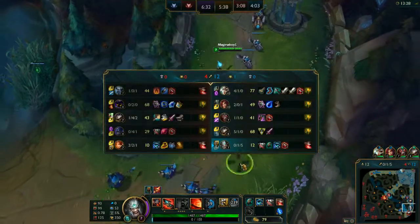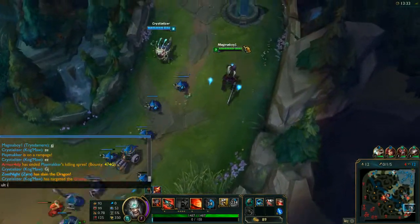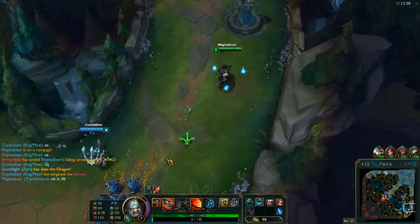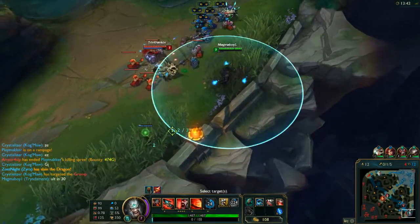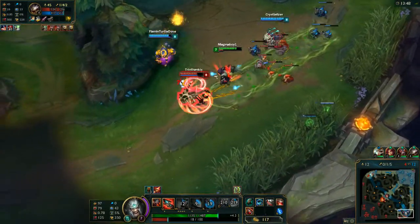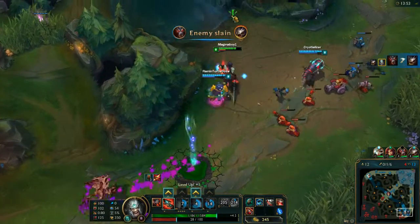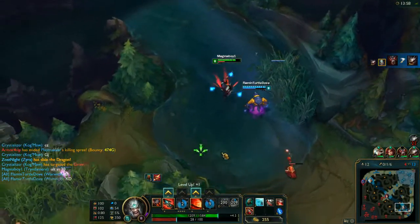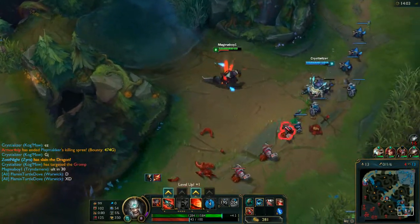I'm 0-1-5 and we're doing insanely well. I'm going to let my teammate know when my ult is up — ult in 30. I'm actually going to slow him down and then take him down. Either he's going to have to flash or he's going to die. I'll back off and let him run. I'm going to go ahead and take that cannon minion for the Warwick, give him a little bit of extra gold.